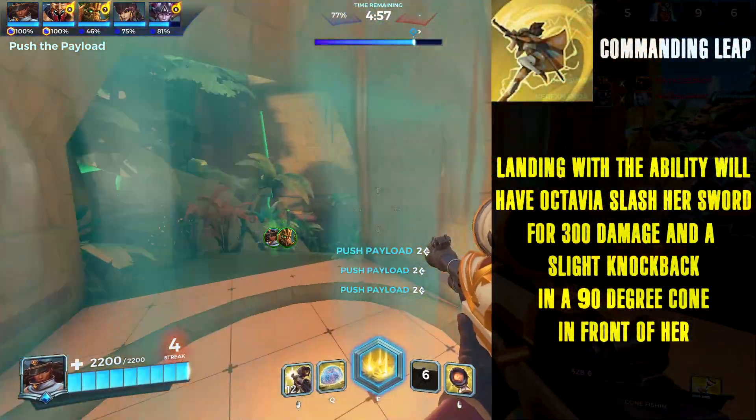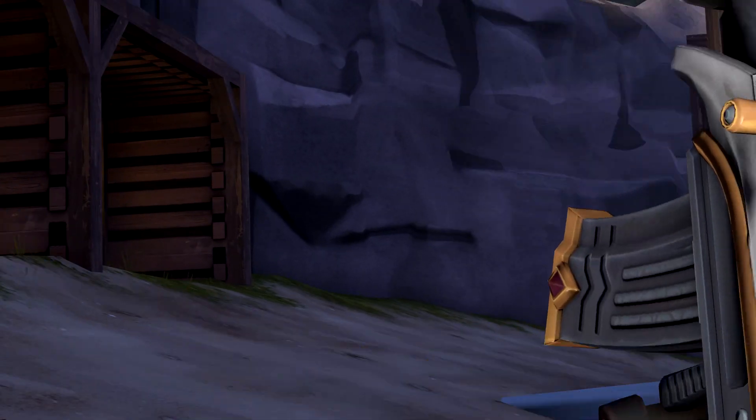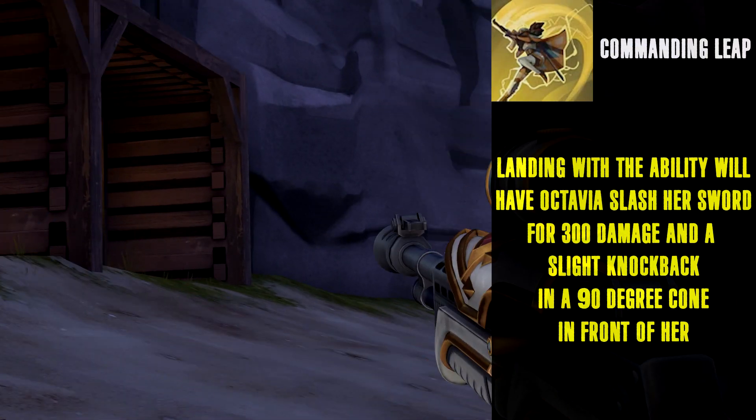Commanding Leap will function the exact same as it does now. However, landing with Commanding Leap will now have Octavia sweep the ground with her sword to deal 300 damage in a 90-degree cone in front of her. Enemies hit will be inflicted with a slight knockback.